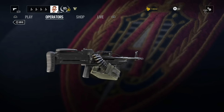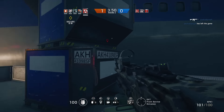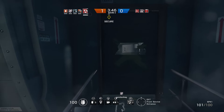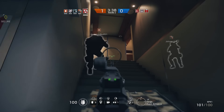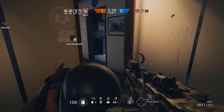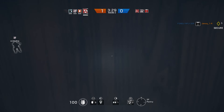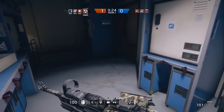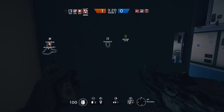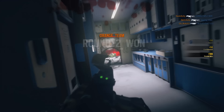Next we have the 6P41 LMG. This gun kind of reminds me of the PKP Pecheneg. In Rainbow Six Siege it does 39 damage, has a 680 fire rate, and a 35 mobility — which is really slow and clunky moving around the map. On the bright side it has a 100-round mag so you can absolutely empty into your enemies without fearing a reload. The recoil is moderate to high, so I'd recommend the reflex sight, flash hider to handle the muzzle flash, and a grip.